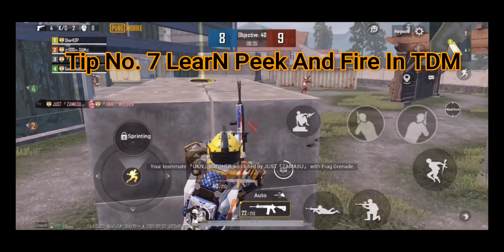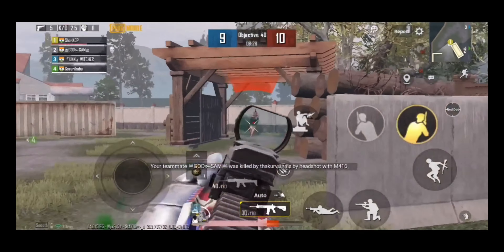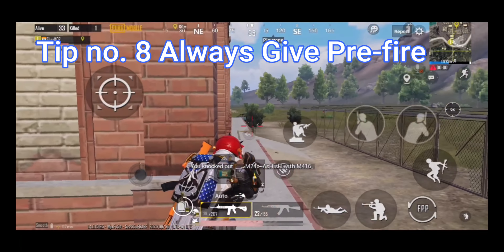Tip number seven: learn peek and fire in TDM. Tip number eight: always give free fire — meaning shoot freely to apply pressure on your opponents.